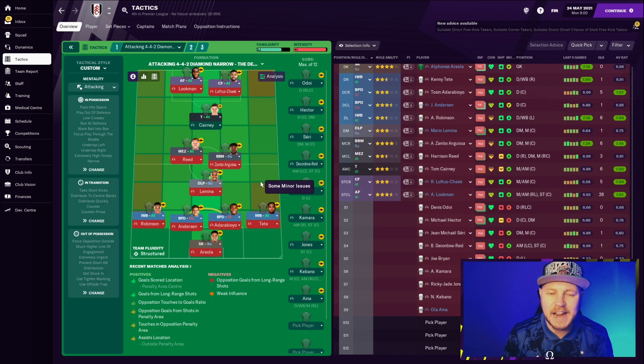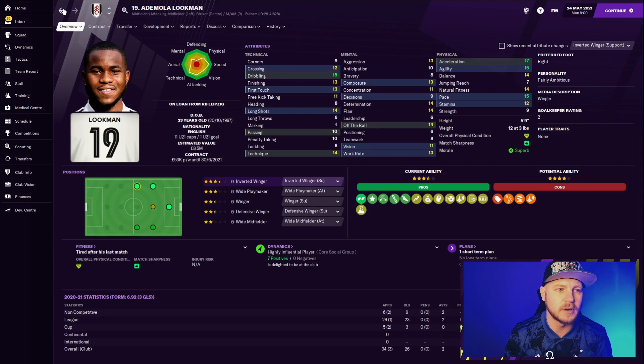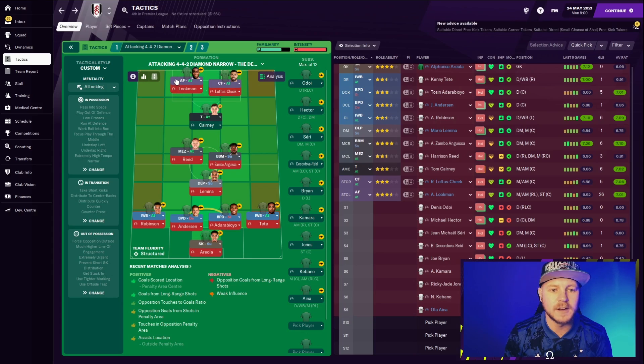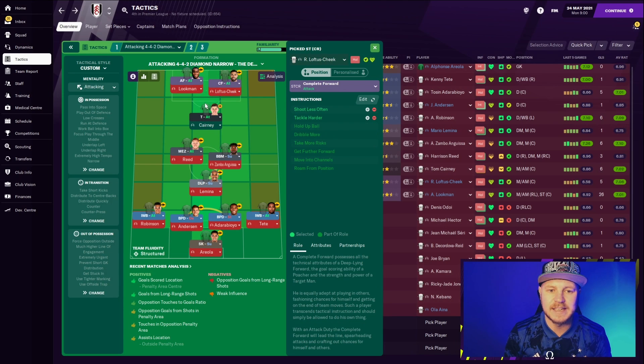We can see it's a narrow diamond formation — slightly different, and I'm a big fan. We have the deep-lying playmaker on support, a Trequartista on attack, a good combination of advanced forward and complete forward, a Mezzala on attack, and a box-to-box midfielder. I'm going to go through and show you all of the team instructions and the player instructions so you can see each one.